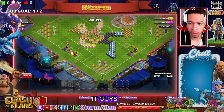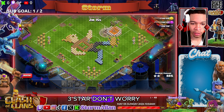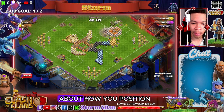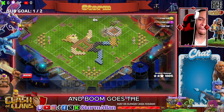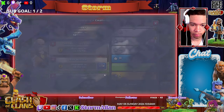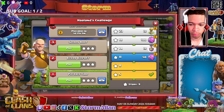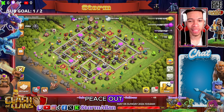Now all we got to do is take out the cannon — cannon goes down. That's it guys, easy easy three-star. It's all about how you position your kickers, and to take out the town hall — the town hall is the main damage. Boom goes the dynamite baby, just like that. Thanks everybody for watching, peace out.